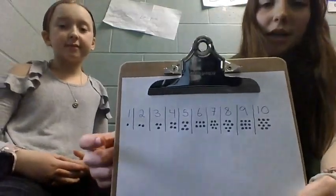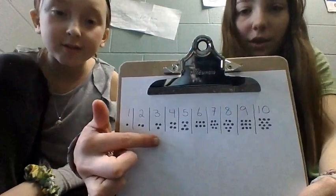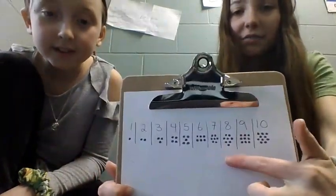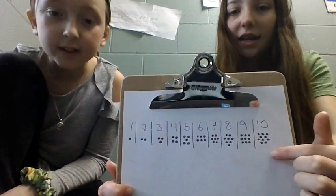So first, these are the numbers 1 through 10: 1, 2, 3, 4, 5, 6, 7, 8, 9, 10.